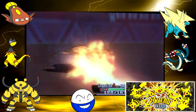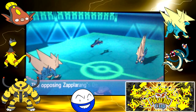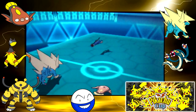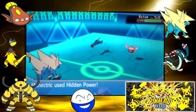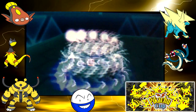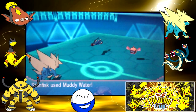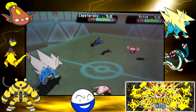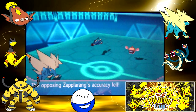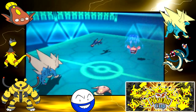My opponent sets up Light Screen with his Mega Manectric — which is the only reason it's still standing — and here come the Coils from Electros. It's very hard to pull off a setup strategy like that in doubles, but Electros's typing really allows it. I was on red alert when he brought in Rotom behind the Light Screen, because Rotom can use Psych Up to copy the plus Special Defense, plus-two Defense, and plus-one Accuracy for Overheat. I really didn't want to deal with that.